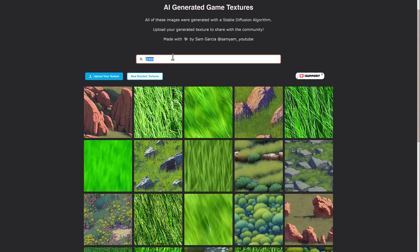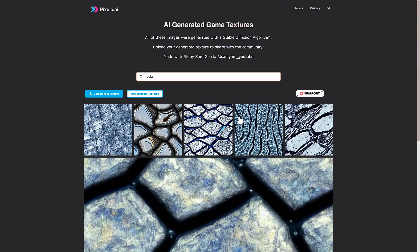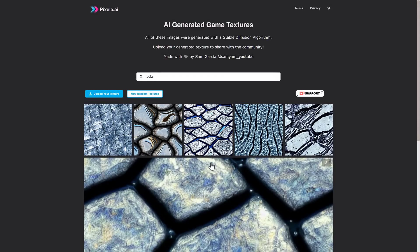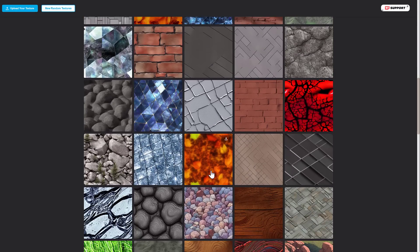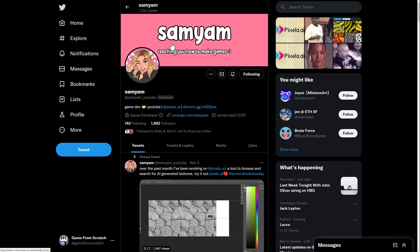Let's do another search for rocks, and you get a number of rock textures as well. So if you need AI-generated textures without doing the trial and error yourself, come to pixella.ai. You can also upload textures you have generated — just be sure to check the terms and privacy policy since what you upload is redistributed to others. You can also browse randomly generated textures that others have shared. AI-generated images are perfect for texture generation, and this is basically a curated library of them — from Sam Garcia, a fellow game dev YouTuber.